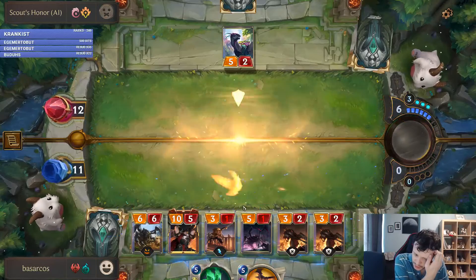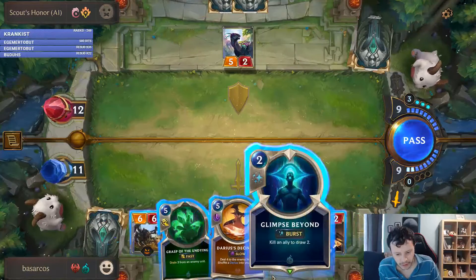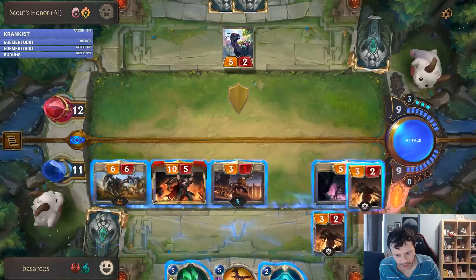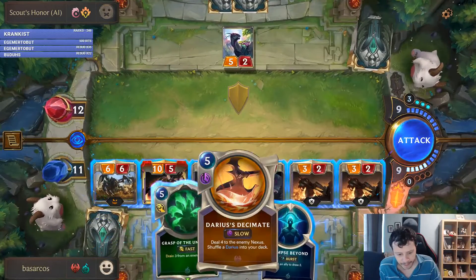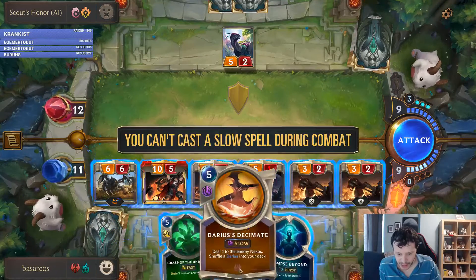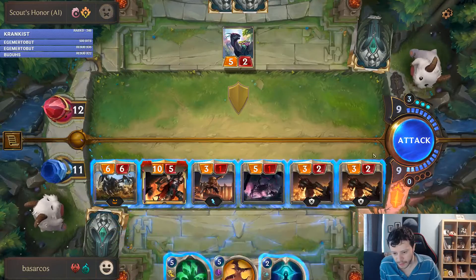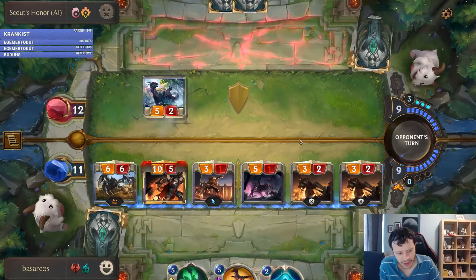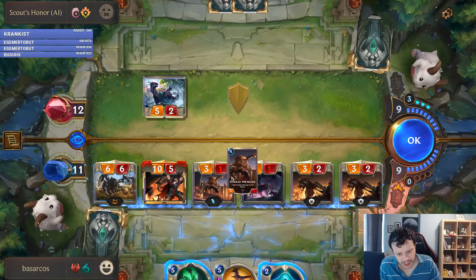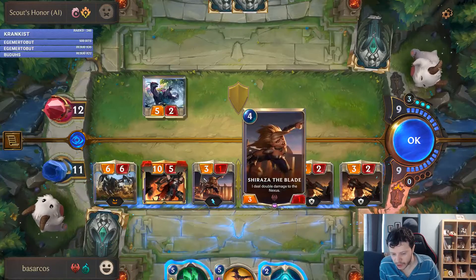The damage is permanent — there is no healing unless you actively heal yourself. I'm just going to go all in and he's dead. Now that I'm attacking, I'm not able to use slow spells. He will block the 10-5, but I will be doing 6, 14, 17, 20, 25, 31 damage to his Nexus, because this unit deals double damage to the Nexus.